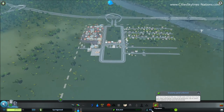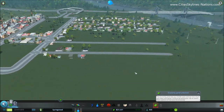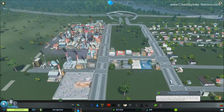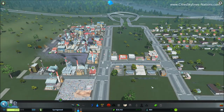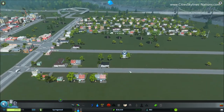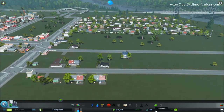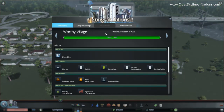As you can see, we're at a population of over 900 at the moment — we've almost reached the goal of this tutorial. Just need to wait a few more seconds; everyone seems relatively happy. Just need about 30 more people. All these houses are still being built. And there we go — population 1,000.